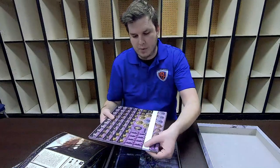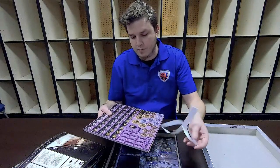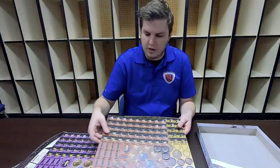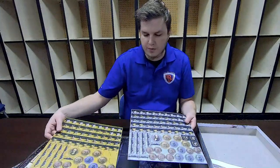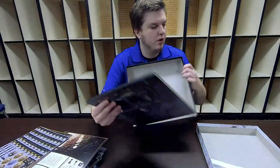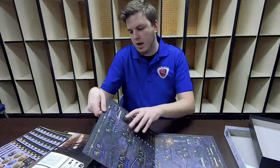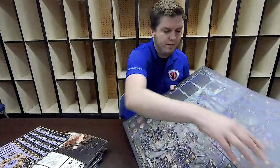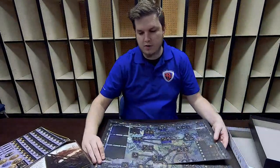Next in the box is a set of punch outs that include the different buildings and resource tiles you'll be using during the course of your Brass game, in addition to the railroads. Each of these is colored for the individual players and matches the player boards. Finally, in the box you're going to receive a nice full color board matching the player boards that has both a night side and a day side, allowing players to choose whichever side they would like to play on, entirely for cosmetic purposes.